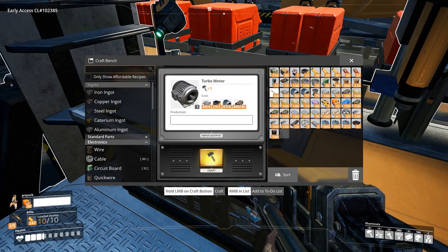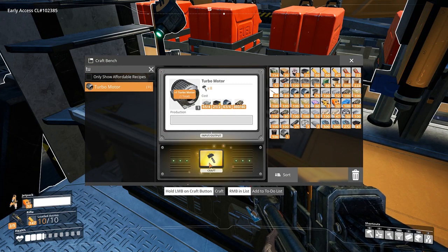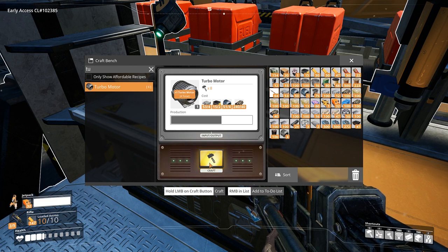Turbo motors require 4 heatsinks, 2 radio control units, 4 motors, and 40 rubber. These can be used to craft the MK3 miner, which I will cover in a moment.